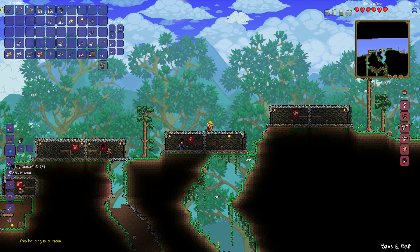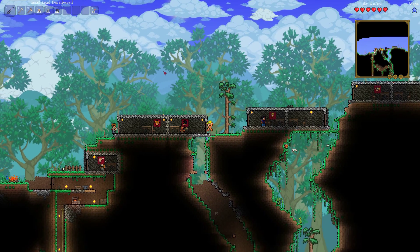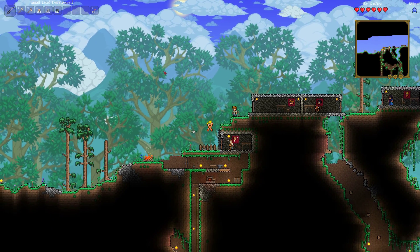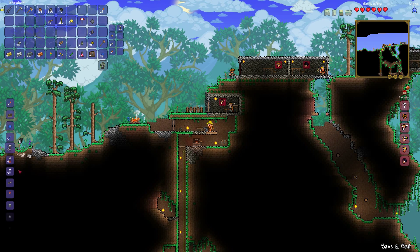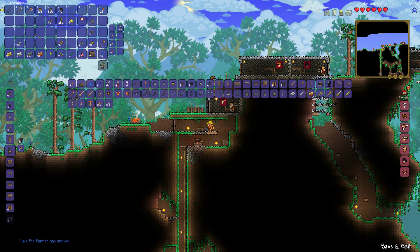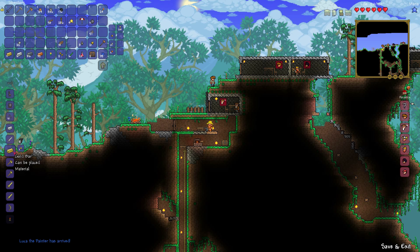I don't have any torches — let's make some of those real quick. What gear should I make? That's a toughie. Can I make any silver or gold? We can make gold bars — wait, we don't have any ore. Or do we?